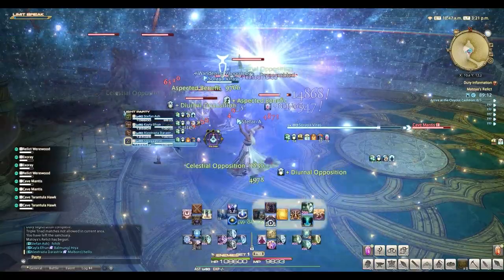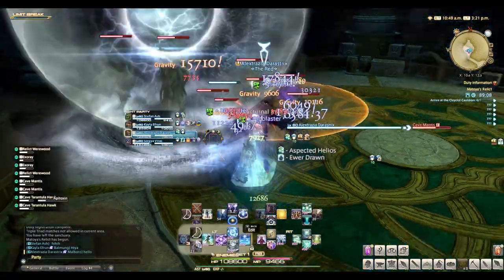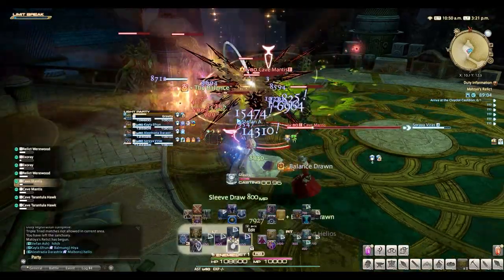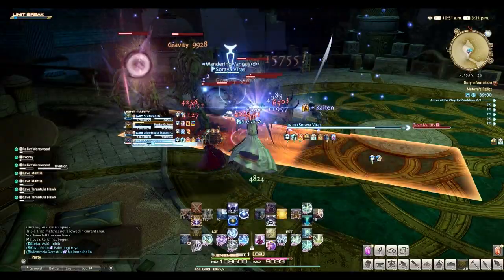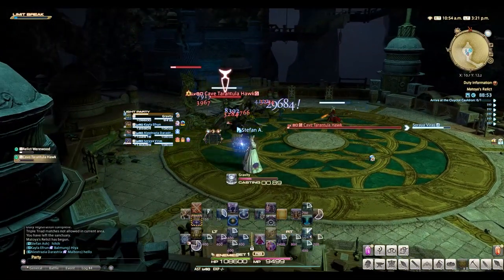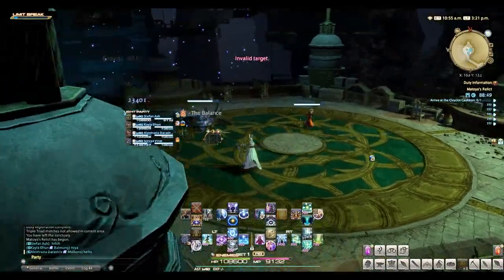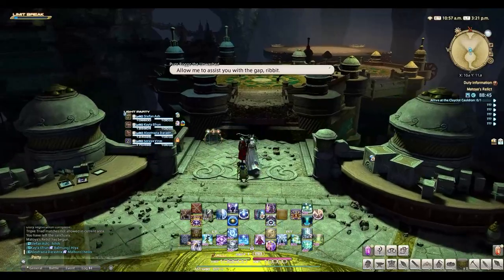Level threshold breakdowns. In this section I'll be going over the main level threshold breakdowns for each class from a healing standpoint. Again, this is just to highlight the similarities and differences between the classes so you can figure out the kind of healing style you want to choose. Level 30 and below — this is when you're starting out as well as doing your leveling roulette, and they all basically have the same toolkit.